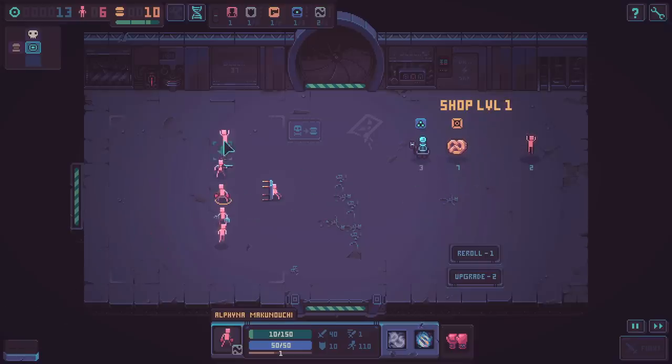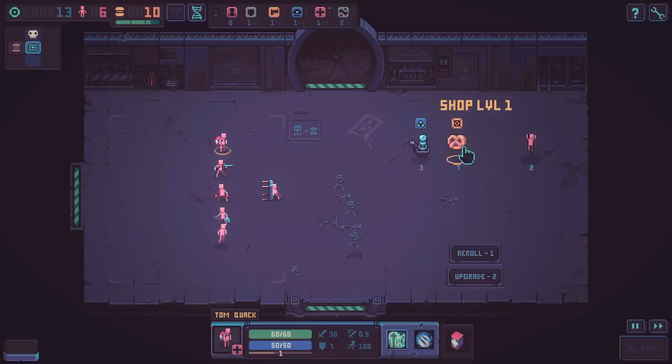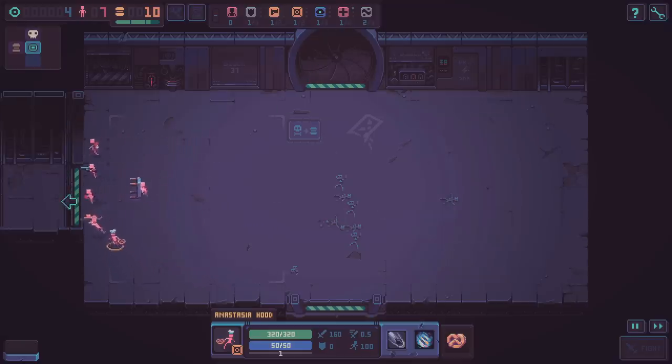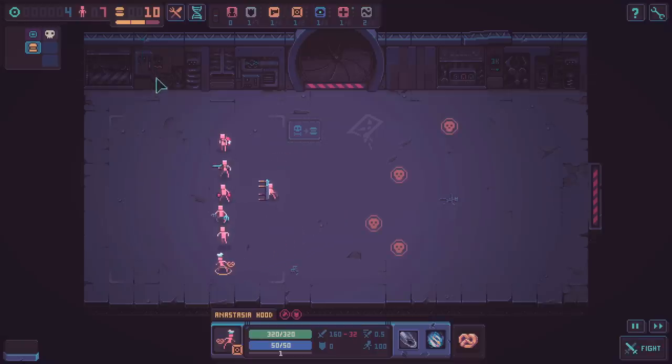We've got a med kit - I definitely want that. We've got a pretzel. Is the pretzel a weapon? Apparently he's just a pretzel warrior - a pretzel fighter. I respect it. Is there a food room around here? Let's go fight for the food room. I'm going to try to stock up on food early so we don't run into the same problem as last time where we just don't have any food for anybody.